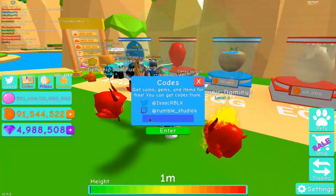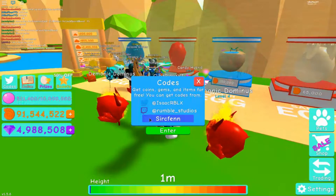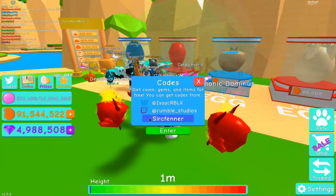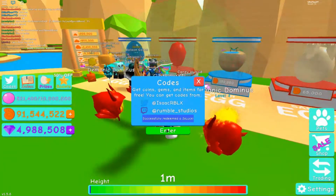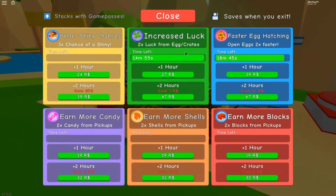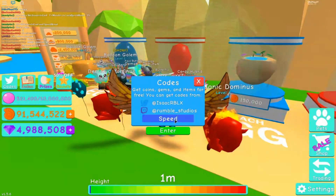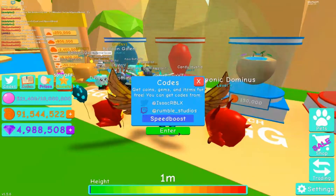So let's go straight to the codes. The first code is 'circfinner' — I've never said it before so I'm not sure how to pronounce it, but whatever, it's cool. You put this code in and you get two times luck, which is absolutely insane. Let's go to the codes and enter it.